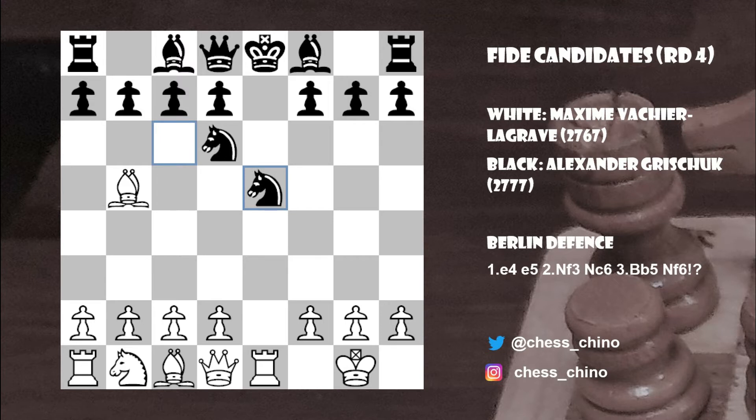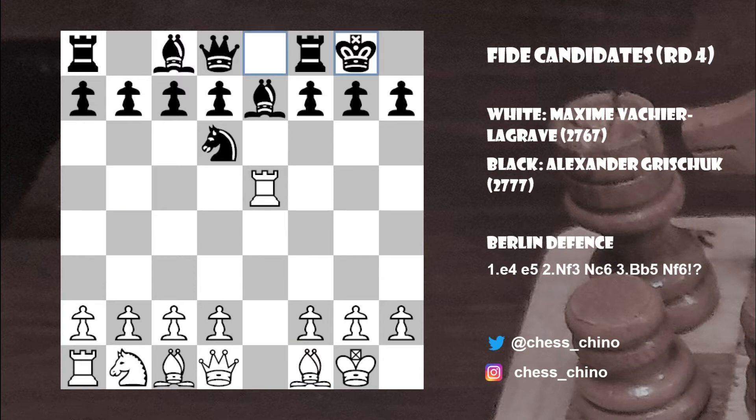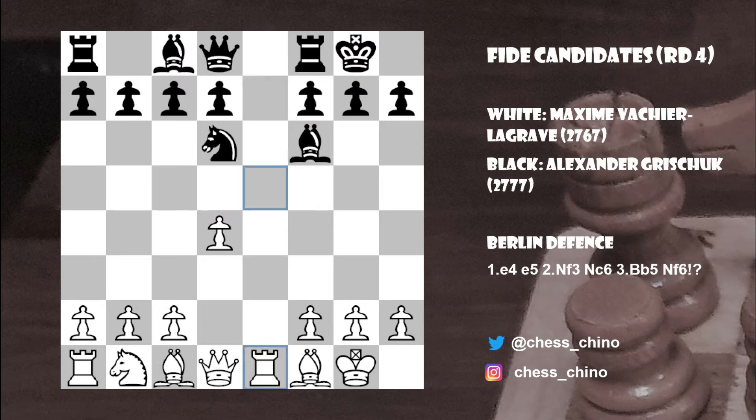Usually after Knight takes e5, Black would go Knight takes e5, and if Rook takes e5 check, Bishop to e7, Black should be okay. White has to do something with the bishop on b5 — if White goes Bishop to f1, simple Castles kingside, and after a natural developing move like d4, Bishop f6, Rook a1, Knight f5, Black can develop normally. Going back to the main position after Knight takes e4, Rook to e1 doesn't give Black any particular problems.